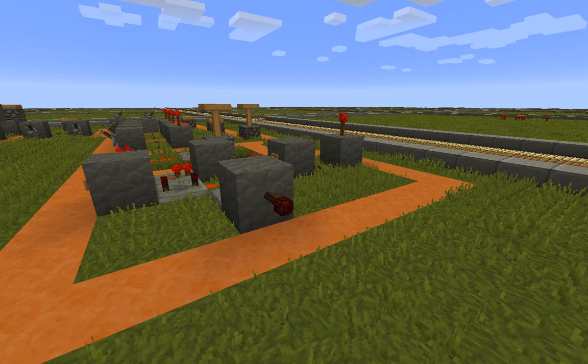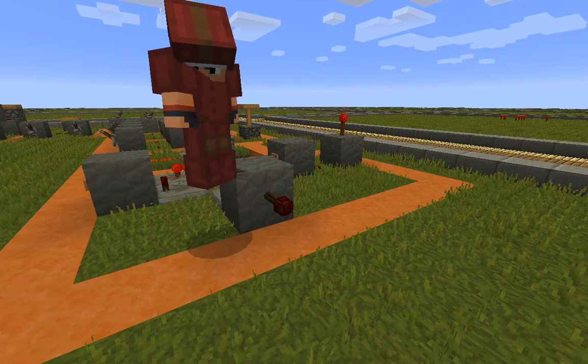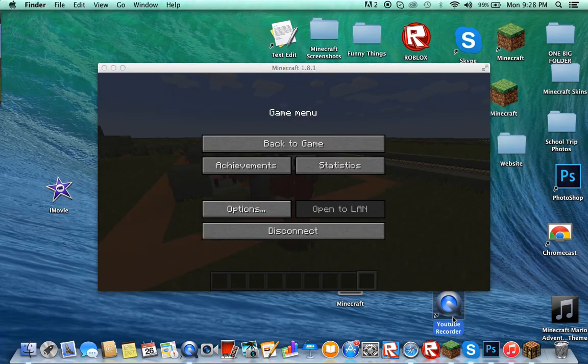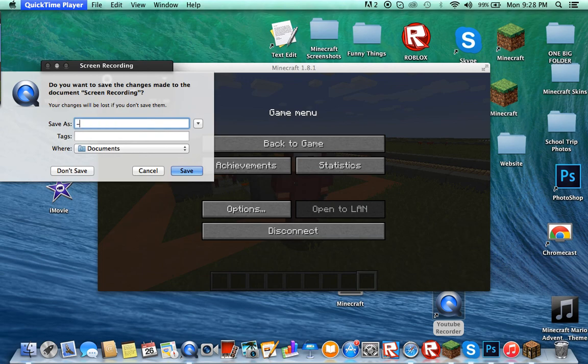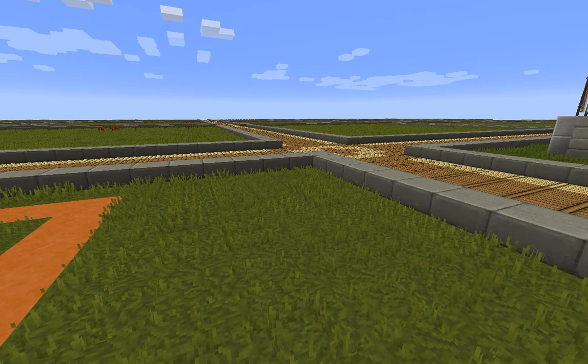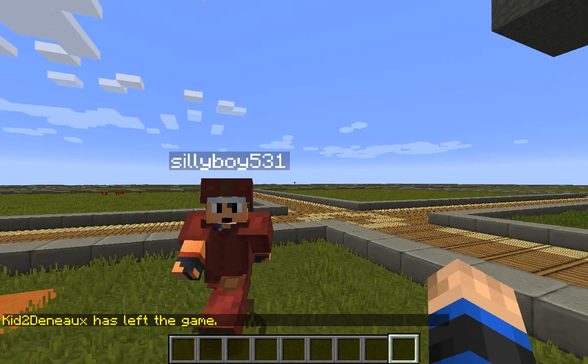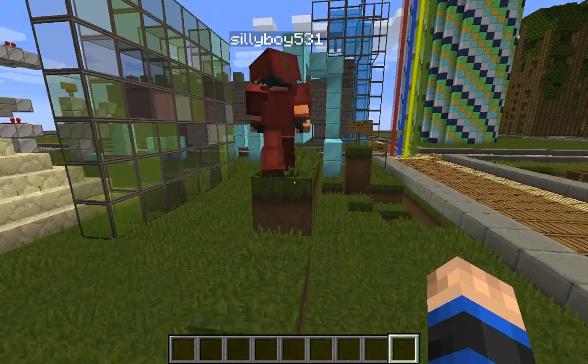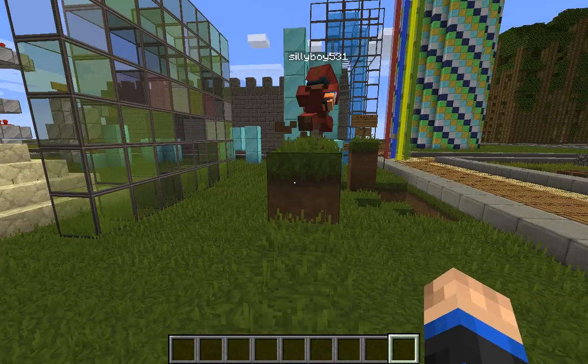That will conclude redstone lessons for today. I might add some more and then teach you that, but that will be way more complicated. So let's just do a little bit of parkour before we begin. Green Hill Zone.